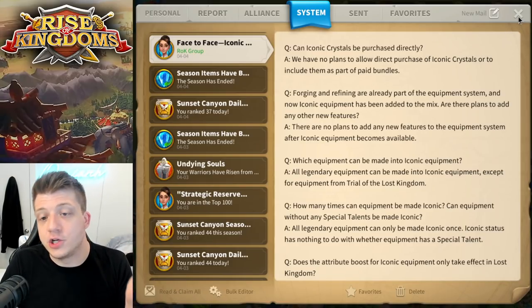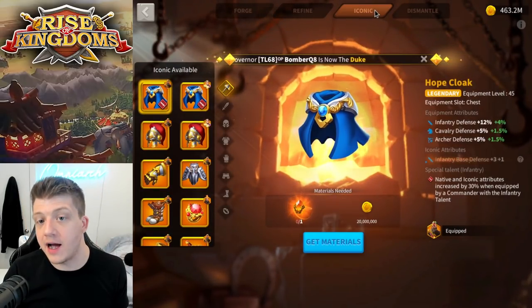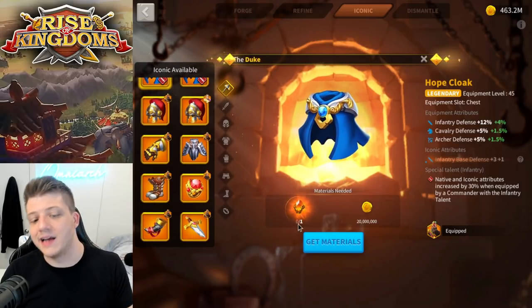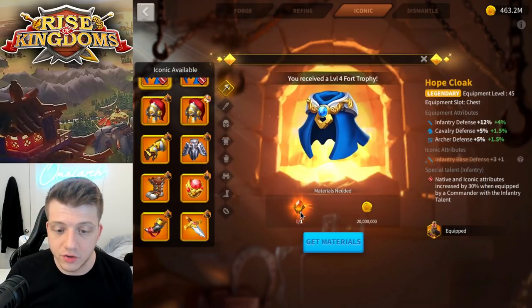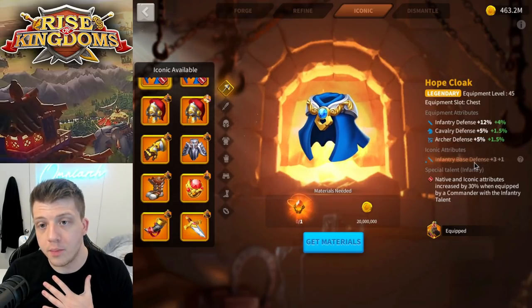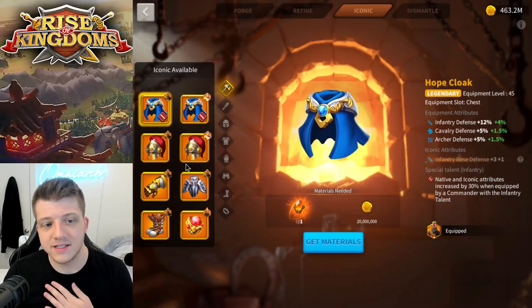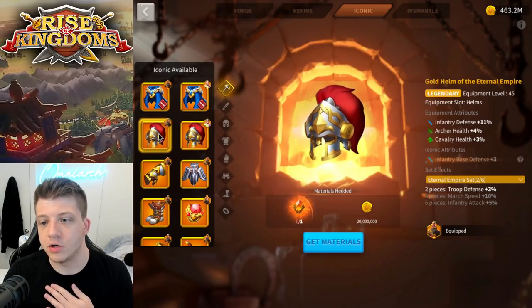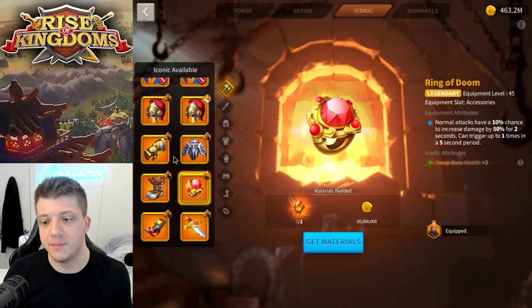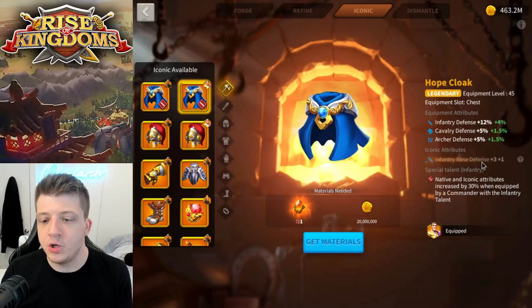So what exactly is iconic equipment? In the forge there is a new tab on the top that says 'iconic,' and you can see all the pieces of legendary equipment you currently own that you could make iconic if you meet the requirements of both iconic crystals and a gold requirement. The attributes I'd get making my Hope Cloak iconic would be infantry-based defense plus three, or plus four because this Hope Cloak is talented.